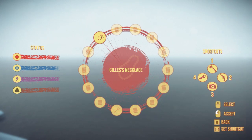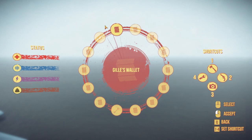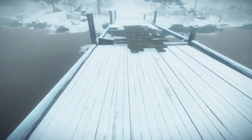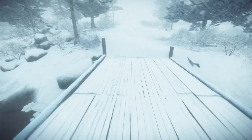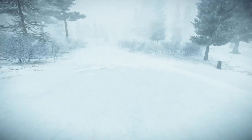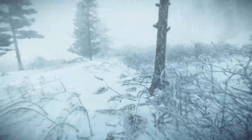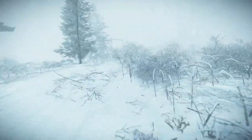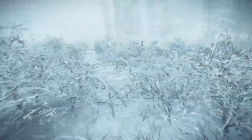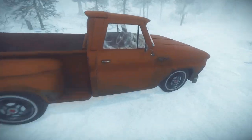Documents: Gil's necklace, letter to Gil. I suppose we should head back to the area where the talisman or whatever is, and see if maybe we can do anything there — with the necklace that we found and some of that kind of stuff. That might be our best bet, because at this point I'm a little confused as to what I need to do to progress.